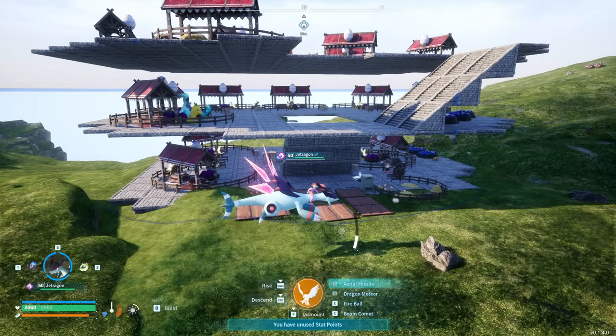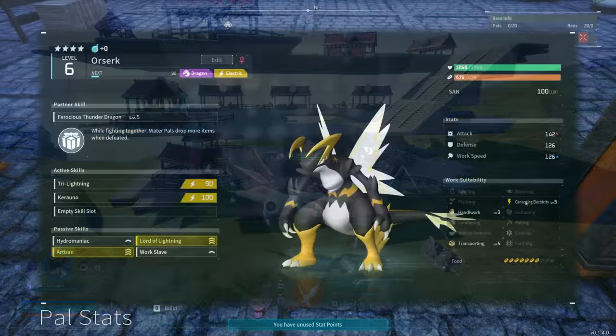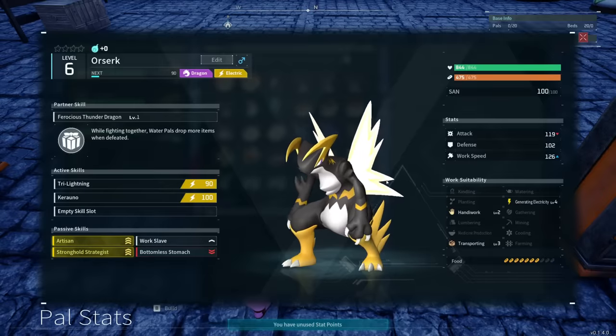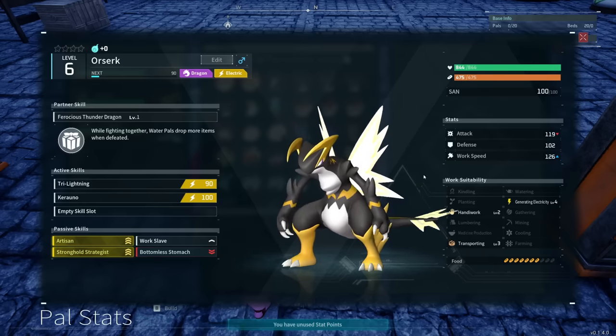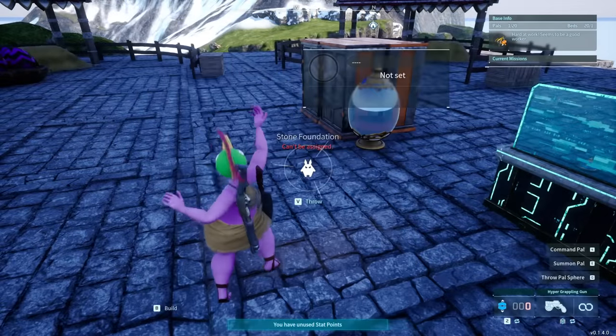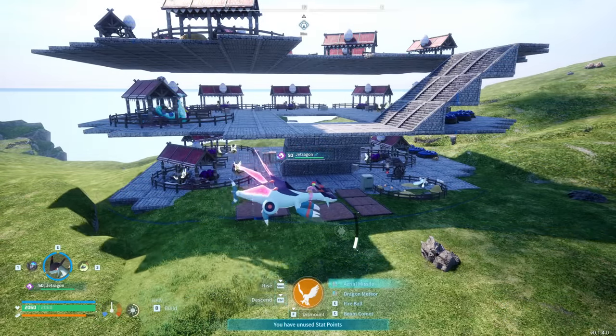Starting off with the breeding process first and foremost, as it applies to every pal on the list — ideally you want two of your target species, one of each gender that you can breed together. Big ups if they have the artisan or similar passive skills that boost work efficiency, but because we are only actually using one of these massive piles of pal at the end, the chances of just getting a mutation of one of those naturally are a lot higher than you might think along the way anyways. So regardless, you're likely to have at least one pal at the end with at least artisan that you can funnel the rest into for the level five work suitability. As far as speed breeding then, you want to set yourself up a base purely for this purpose, as it takes up quite a bit of space to do so.